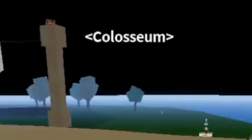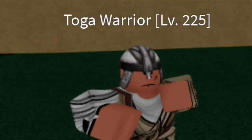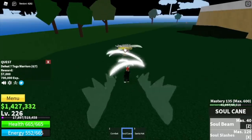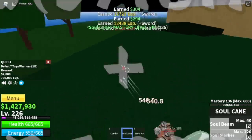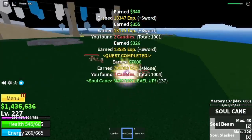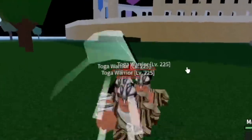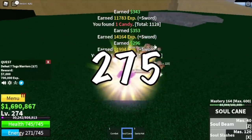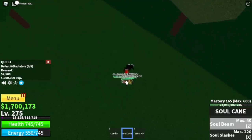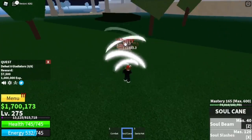Next up, Coliseum. First off, we're going to defeat the Toga warriors. Don't forget to jump, aim, attack, use the cube dash plus left clicks. Goal here is 275. Next up, the gladiators — use your Z skill, X skill, plus left clicks.